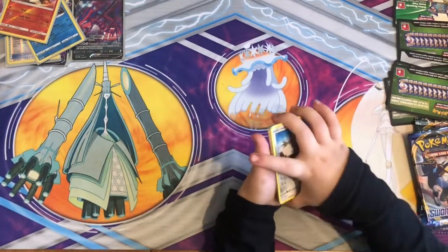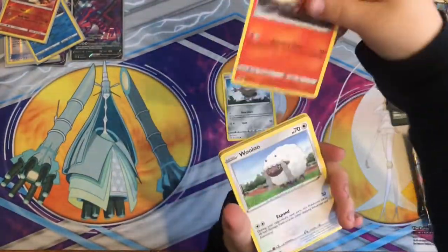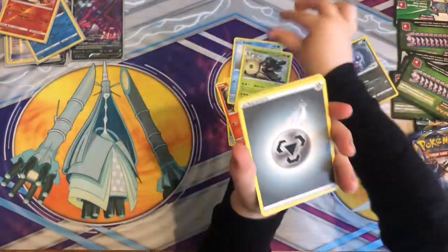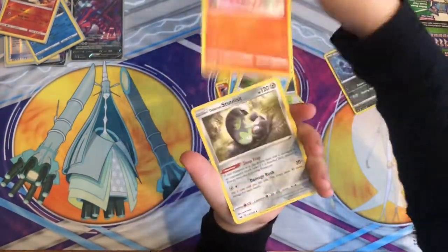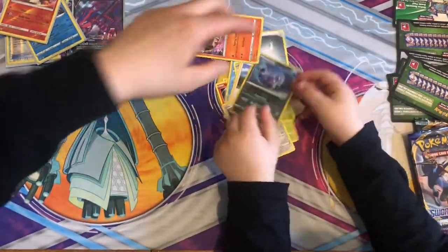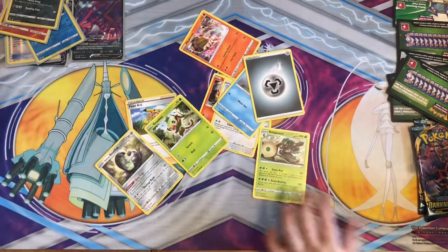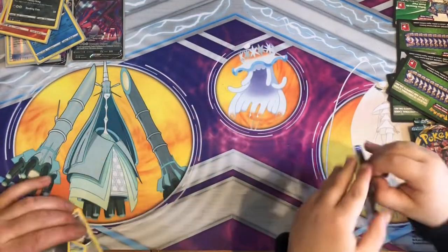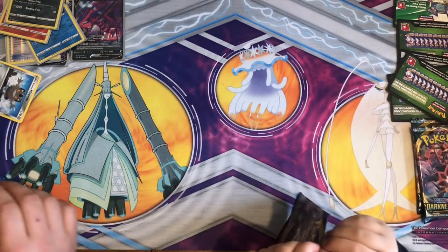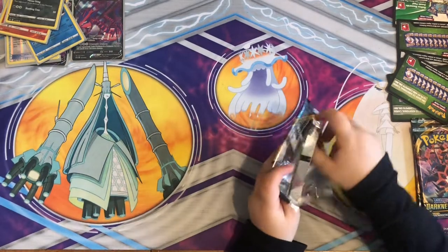That's a lot of Charmanders. Galarian Meowth — Sizzlipede, Wooloo, Grookey, Sobble, reverse holo Skorupi, Rillaboom — nice! Heatmor and a Stonjourner. The Rillaboom was nice though — look at the HP on that Rillaboom, it's 190! That is an OP card. How many packs we got left? Three including this one — we're saving the Charizard one for last because that is definitely going to have the Charizard in it.